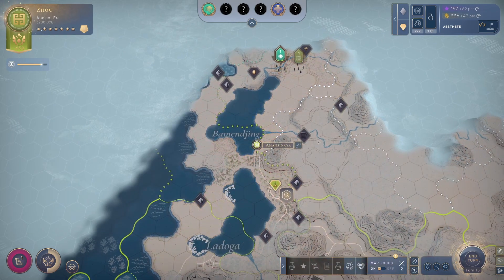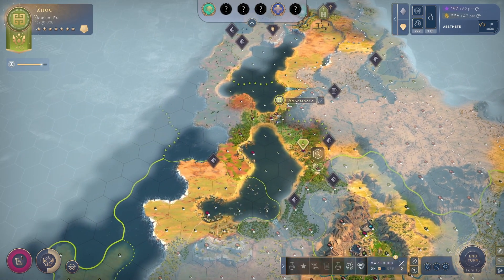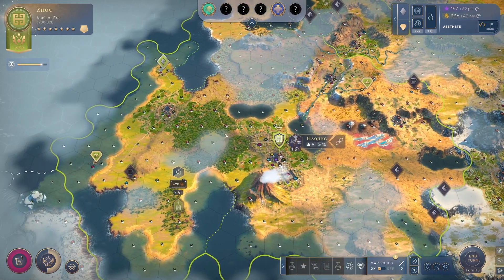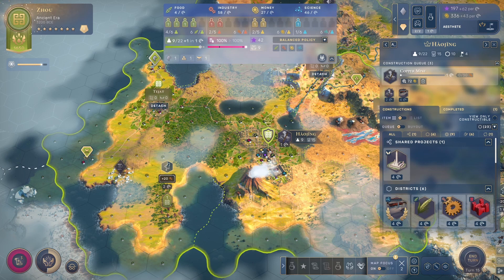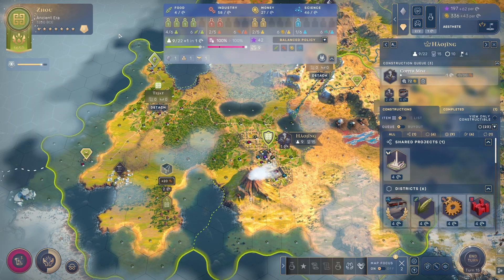We're going to talk about tips and tricks in each individual era as we play through them. Here we are about to step into the Classical Age, but I think there's an important thing to highlight before we do so — that's critically what you should do on the last turn before you ascend into your next era.